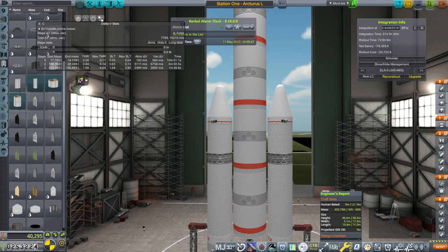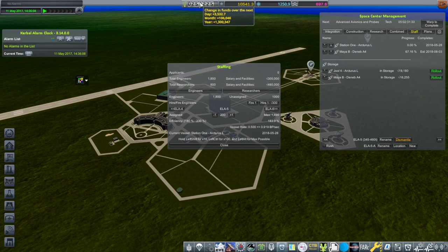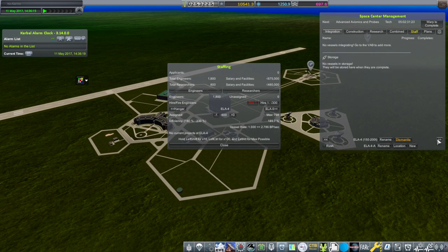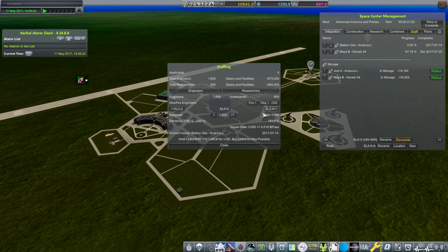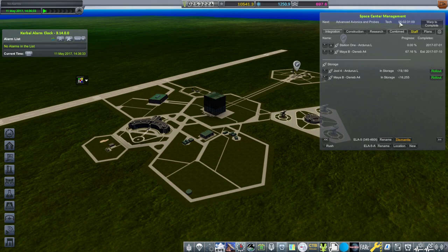Thanks to the station program we now have way more funding — 3,500 per day. Now we can actually put everybody on that pad and still have plenty extra. Let's get everybody off that pad and put them on ELA-5 — though that's the max for ELA-5 unfortunately. Anyway, it's good to accumulate funds; I'm sure we'll need to use them soon enough.